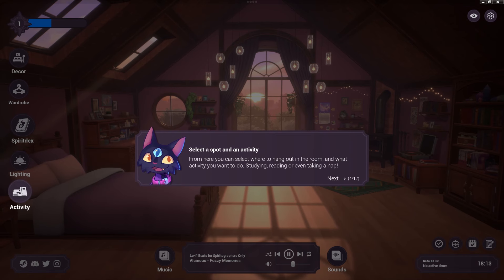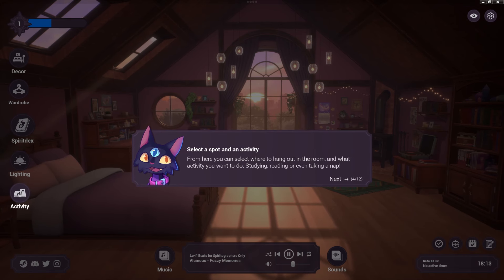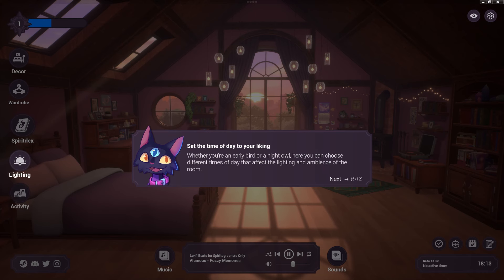Over here we have the activity section. Select a spot and an activity — you can choose where to hang out in the room and what activities you want to do: studying, reading, or even taking a nap. For lighting, you can set the time of day to your liking, whether you're an early bird or a night owl.